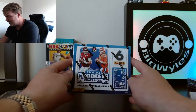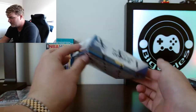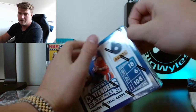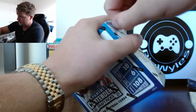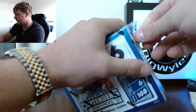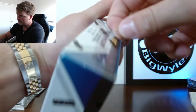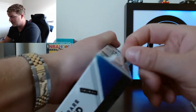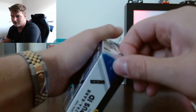All right, we're opening this Panini Contenders box, brand new. Six autos in here. Hey Mitch, if I pull an autograph card, look it up on eBay and see how much it's going for — don't give me the highest number, don't give me the lowest number, give me an educated, researched number.